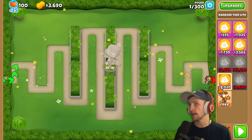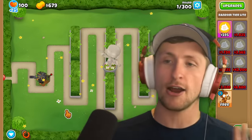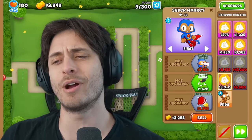The narrator gets a Dart Monkey, then a Spike Factory - not impressed. Then tries again and gets a Super Monkey - very happy with that. Saber meanwhile got a Supply Drop Sniper Monkey, which the narrator admits is much better than what they have.